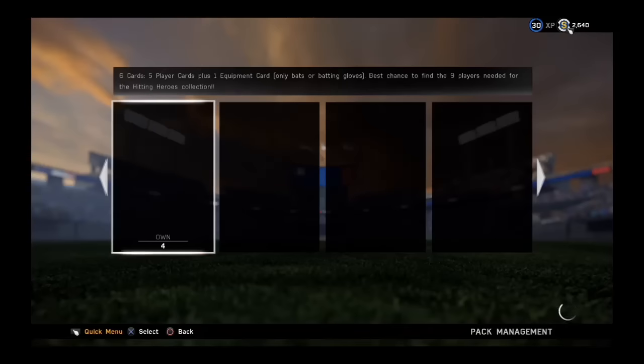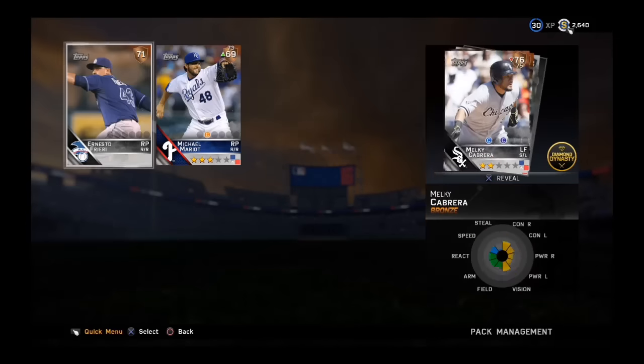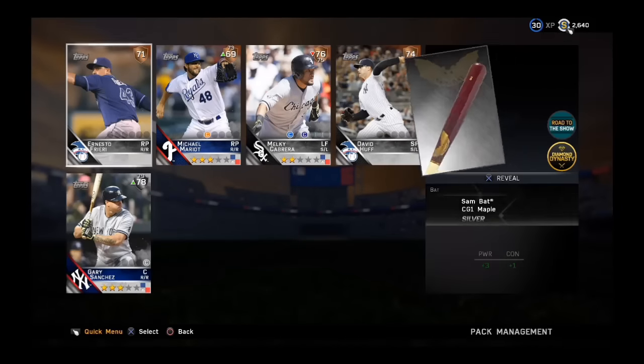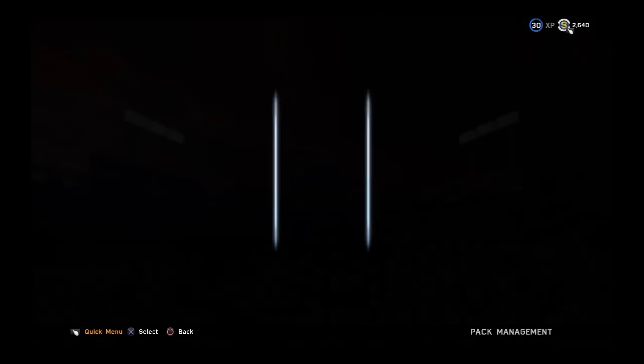These packs are 3500 this week, so they're a little bit more expensive than what we've become used to. And all I'm going to get is a silver Gary Sanchez. I mean, Gary Sanchez is a pretty beastly player, but still, that's only a silver.